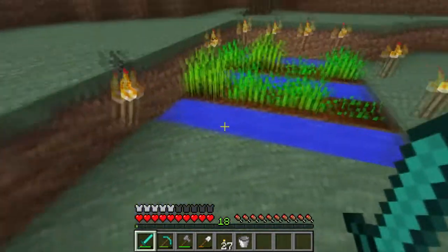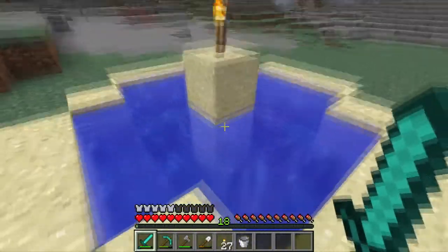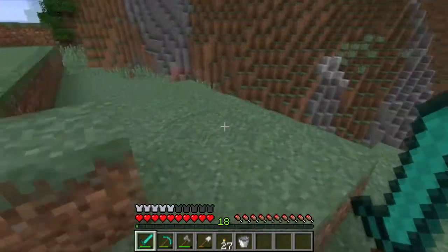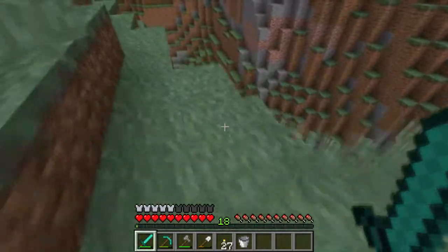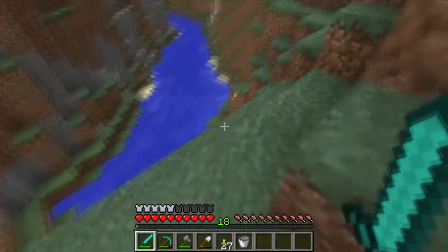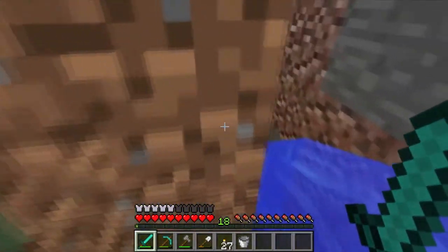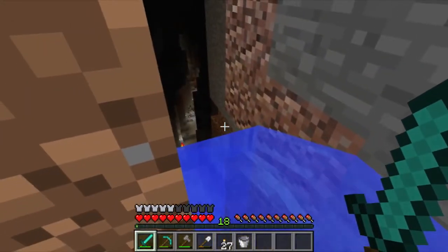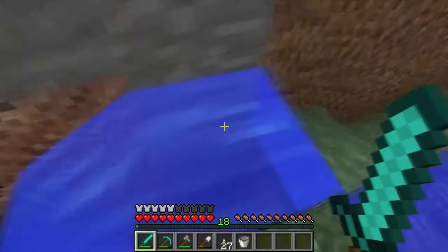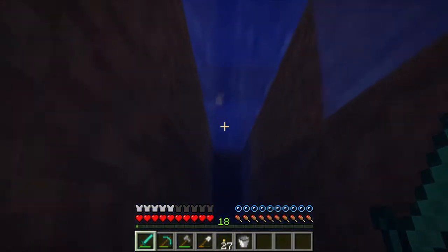I have a small little wheat farm going here and a fountain, and down here actually leads into the ravine. I don't know how well you're going to be able to see that, but as you can see there's a bunch of torches and stuff down there. I actually scooped a bucket of water out and made a waterfall, so this is a quick way of getting down.